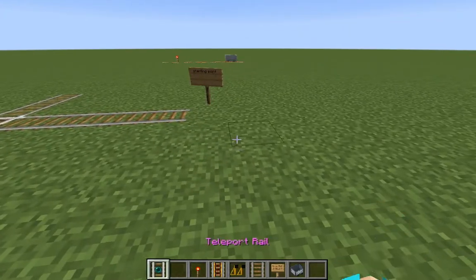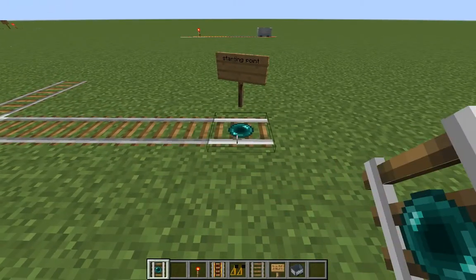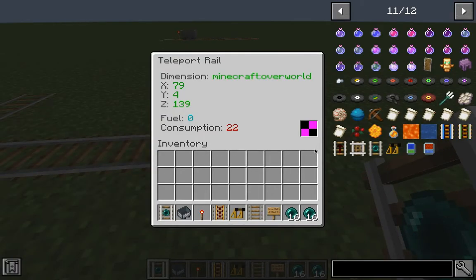Then go back to the starting point, place the teleport rail here, and activate it by right-clicking on it. You will need to put ender pearls in it, as the ender pearls act as fuel in this situation.